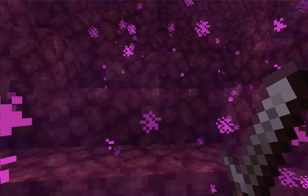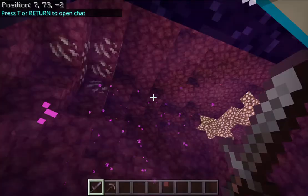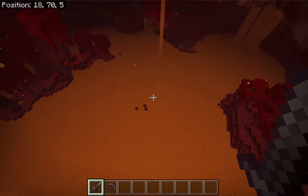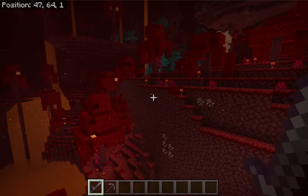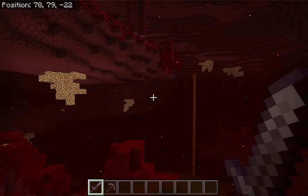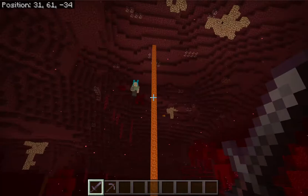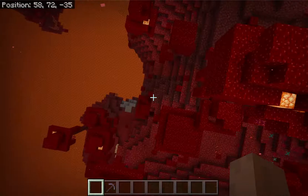Okay, this is just normal Nether, but down here this is called the Crimson biome — this red biome. And this biome over here is called the Warped biome, it's a blue biome. I almost fell in the lava! This is more Crimson biome. I just threw my sword into the lava. Where is the portal? It's over here, I think.